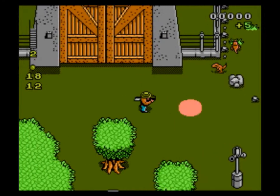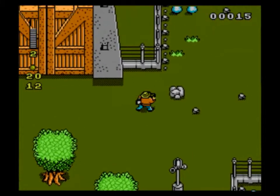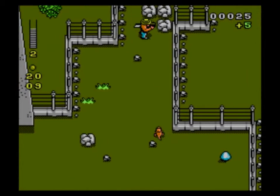Basic controls: D-pad to move around, A to jump, and B to shoot. Pretty basic platforming, although this isn't exactly a platform game — I guess it's a shooting game.